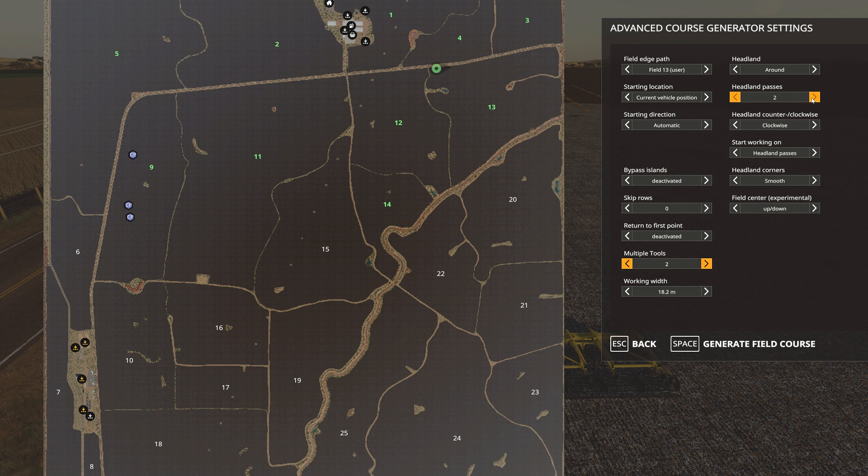Two headland passes gives us about a 140 meter headland. That should be more than sufficient. Bypass islands we shouldn't have to worry about. So we're going to generate the field course, and this will take some time most likely. Now it does take a bit of time to calculate the courses. So if you're doing this yourself and you find that it tends to pause for a bit, don't worry about it too much. Just let it go on.